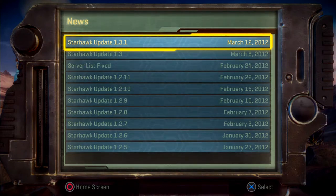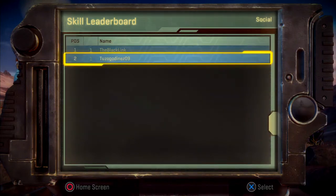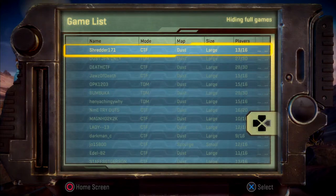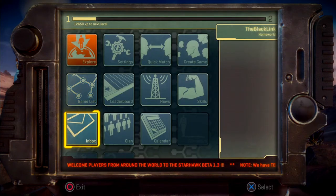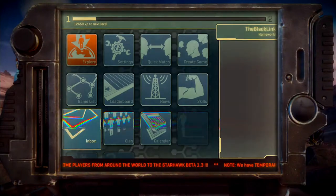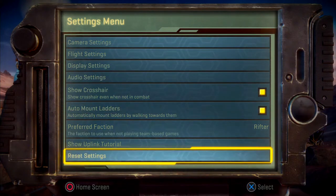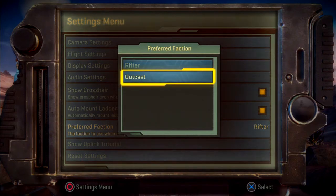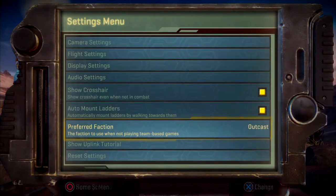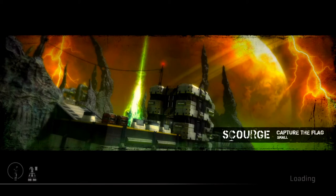There's a news section that shows patch dates — you can see it's been patched since January 27th, about two months. The leaderboard is there too; I only have one friend who plays this, so more people need to get on this game. There's a game list showing all current games, an inbox for game and clan invites, and a calendar. Under factions there are Rifters and Outcasts — since I'm not sure which is which, I'll just leave it on Rifter. Explore mode lets you go in by yourself and learn how to play.